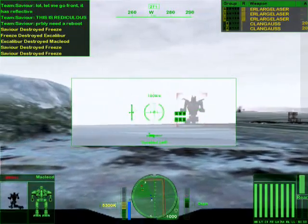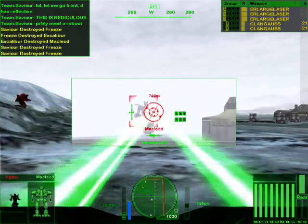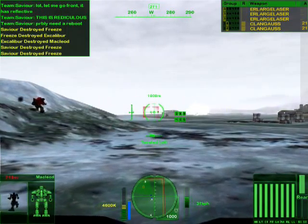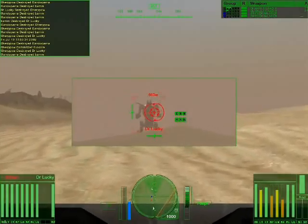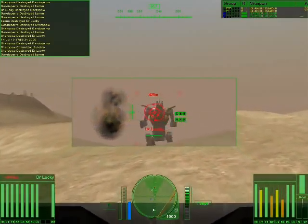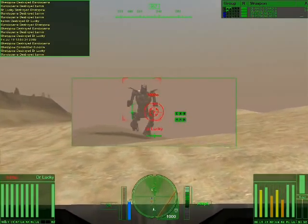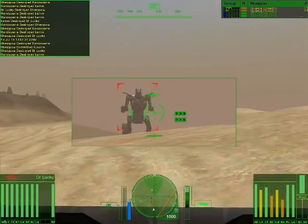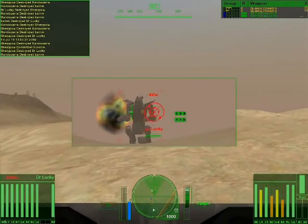Here it's taking three ER large lasers straight into the center torso. And if you check the damage display on the lower left, you'll see no damage. Here we have Dr. Lucky. He's running straight at me and I shoot LB-AC10 straight at him for no damage. Here you can see I'm waiting for him to come in range and then boom, boom. He's one lucky doctor.